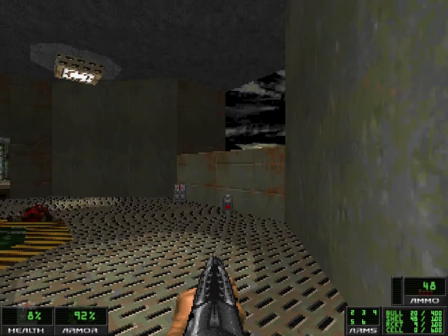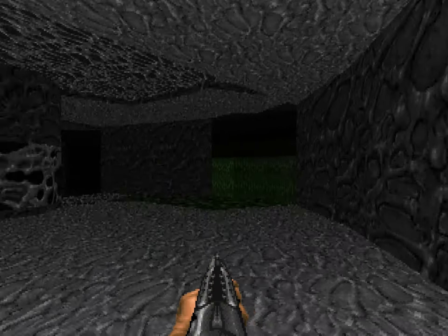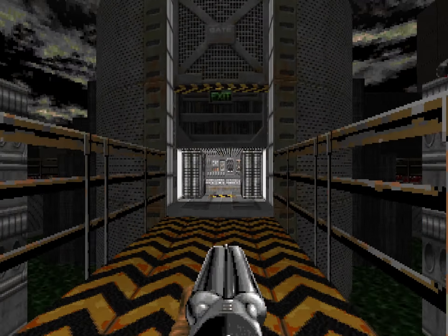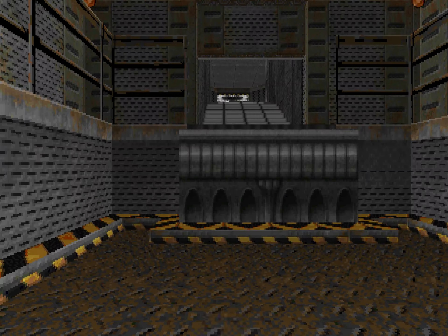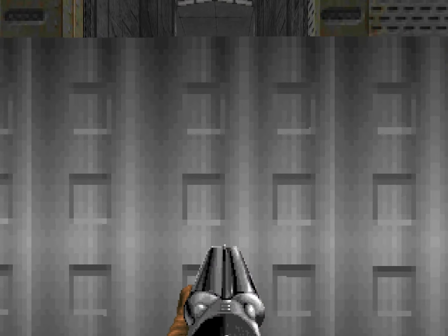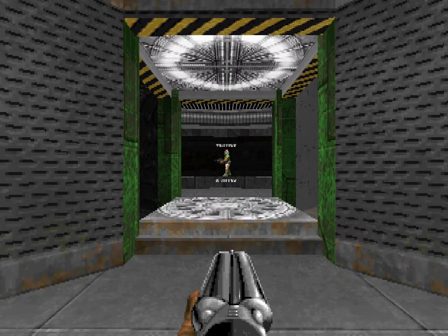I'm guessing the narrative of the wad is you're a space marine left for dead on this xenomorph-infested planet. You fight your way through hordes of aliens to find a way to escape. Then map 9 ends with you getting on a space shuttle, and map 10 is a credits level titled Cryogenic Sleep. So the story ends just like the first two movies ended. This is Mutant Mods, last survivor of DBP-17, signing off.